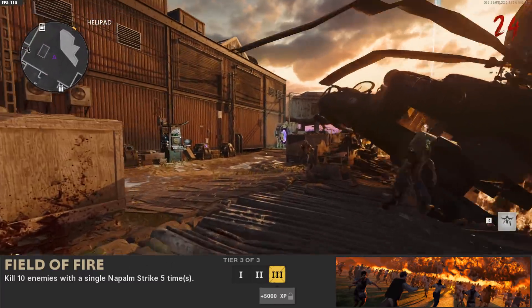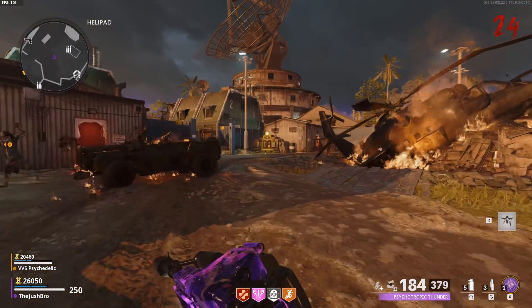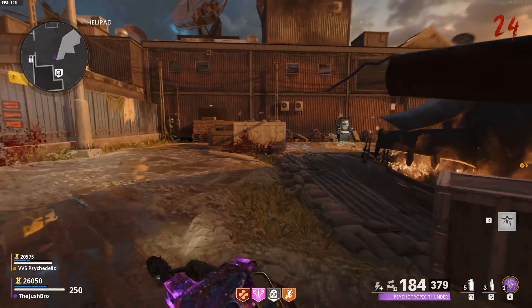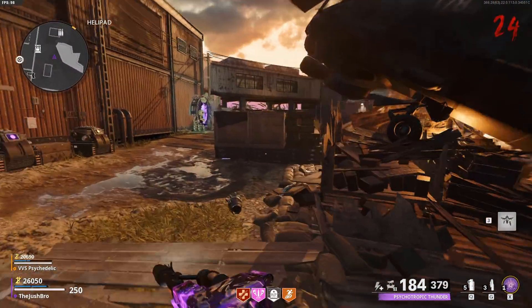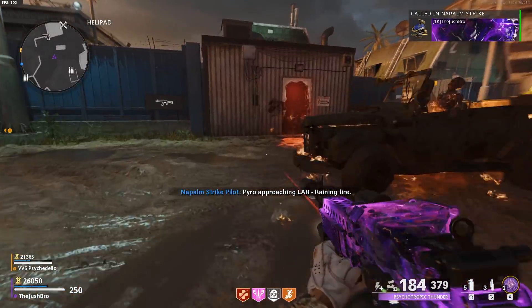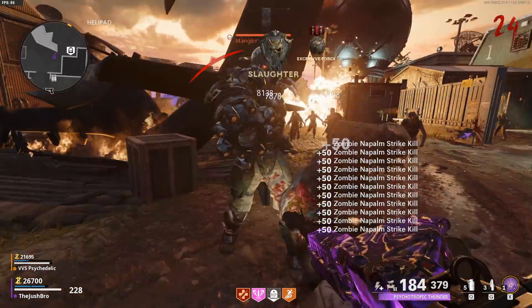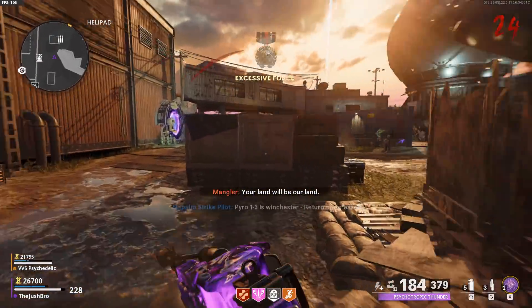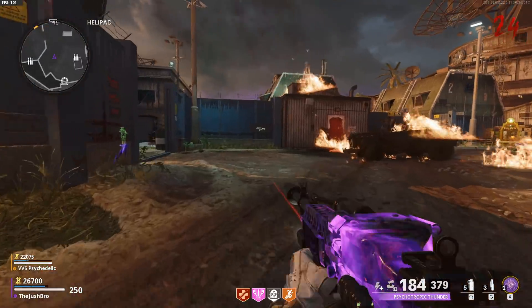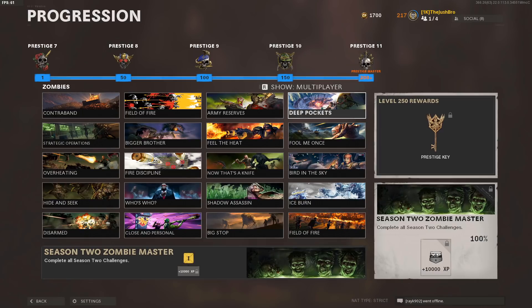The 20th and final challenge of the season is called Field of Fire. To do this challenge, you have to kill 10 enemies with a single Napalm Strike five times. I recommend buying your Napalm Strike, training the zombies in the middle of the map where the helicopter is, and just dropping the Napalm on the helicopter — it will take out all the zombies. Just be careful not to run into the Napalm because it will do damage to you. The Napalm is pretty cheap, it only costs 100 of the upgraded scrap. You'll have to do this five times, so just keep running around buying the Napalm and you'll knock this challenge out in no time.